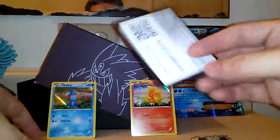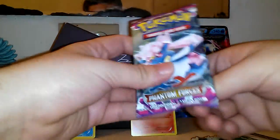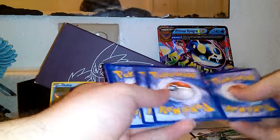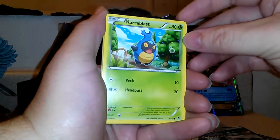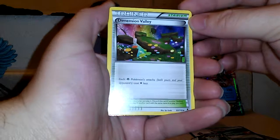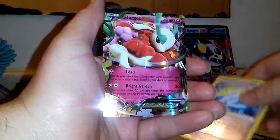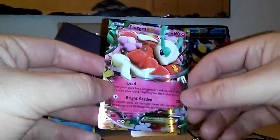Alright, the three packs — we'll start with Phantom Forces. Bronzor, Krabby, Fletchinder, Roller Skates, Dimension Valley, Magnetic Spirit Link — and the rare is gonna be an EX, a Florges EX! Oh, I needed this one. I already pulled the full art Florges EX, now I got the regular one. It's a great pull.